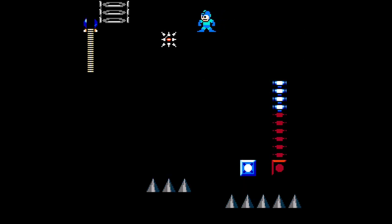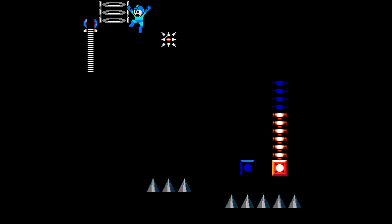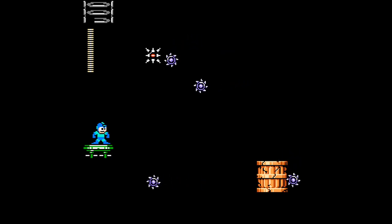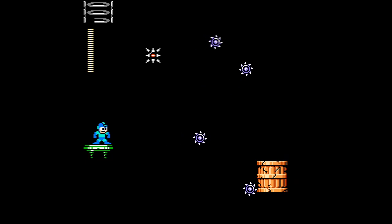We just gotta jump over here. Here's one more lightning. Nice. We gotta look this one through. So we jump over there, up on the box, get blown upwards. Land up there, dodge the enemies, and jump over the spike I assume. And that's gonna be a tricky jump.